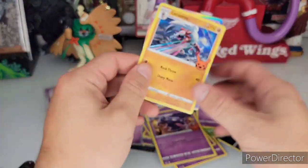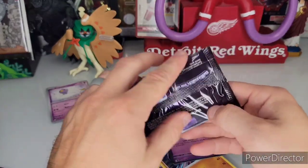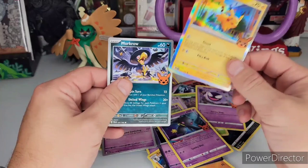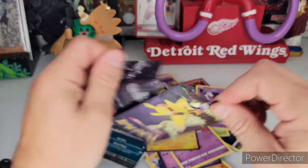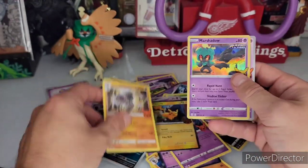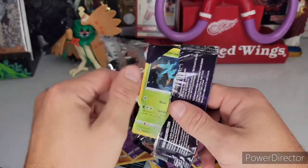These are pretty tough to open. This is the first Lycanroc. Houndstone, Graveyard — already got those. Banette and Pikachu — we haven't got Pikachu yet, good. We're about halfway through the 25 packs, if not more than halfway, and we do not have Runerigus yet. We got a Marshadow — cool, we're getting some new ones.